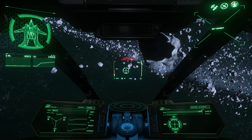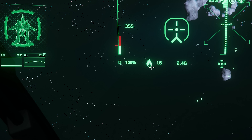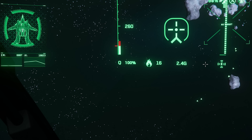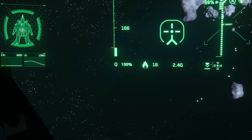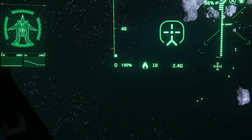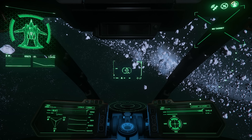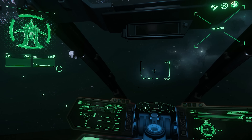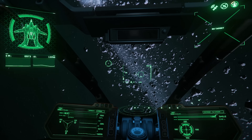Below the thrust bar you have your quantum fuel information. To the right, you have your countermeasures, and to the right of that you have your G-force indicator. To the right of that, if your landing gear is down, you'll see a down arrow with a line. To the right of that, you have a dot with bars around it — this is your G-safe indicator. Once uncoupled, you'll see a broken loop to the right of the G-safe indicator. Above both the G-safe and uncoupled indicators, you have your hydrogen fuel indicator.